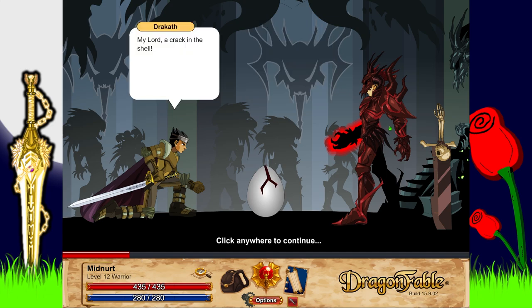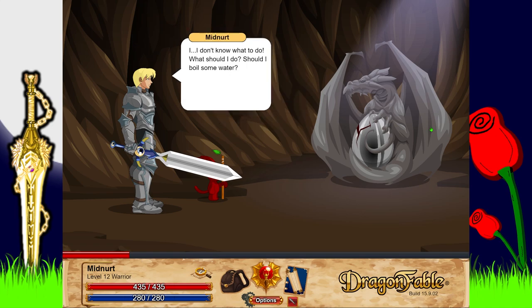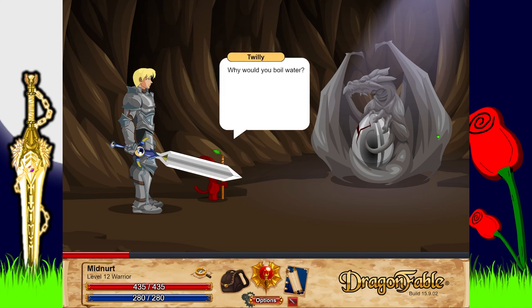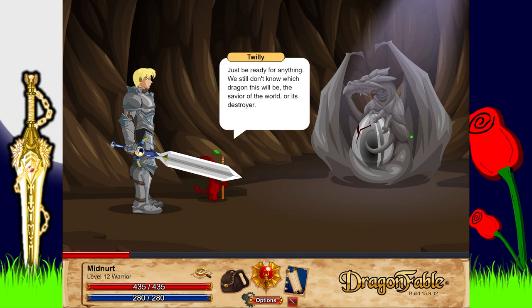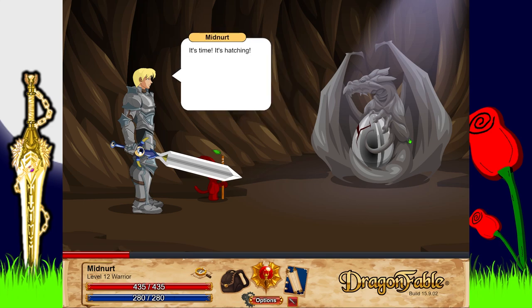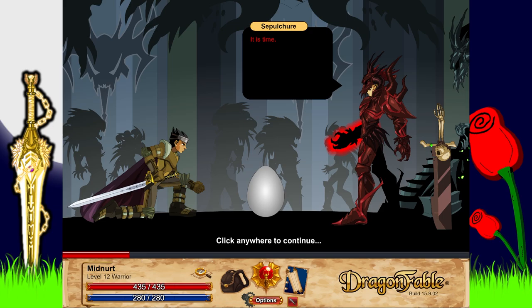'My lord — a crack in the shell!' A crack in the egg shell — it won't be long now. 'I don't know what to do! Should I boil some water?' 'Why would you boil water?' 'I don't know, I know that people boil water when a baby is about to be born.' 'Just be ready for anything — we still don't know which dragon egg this will be: the savior of the world, or its destroyer.' 'It's time — it's hatching!'